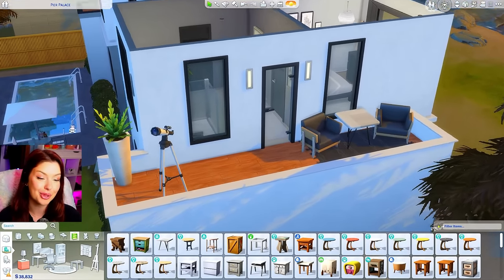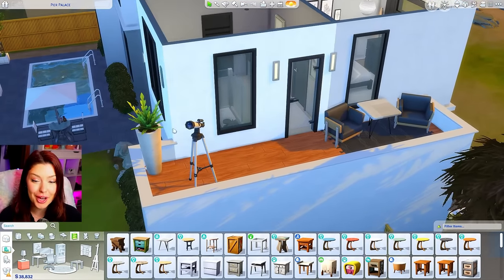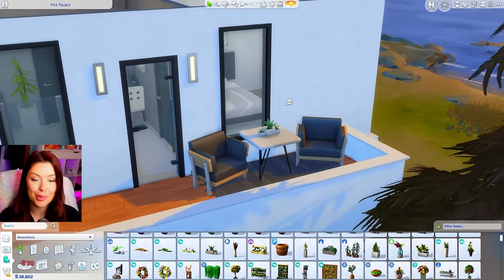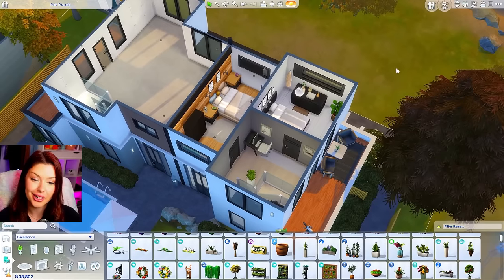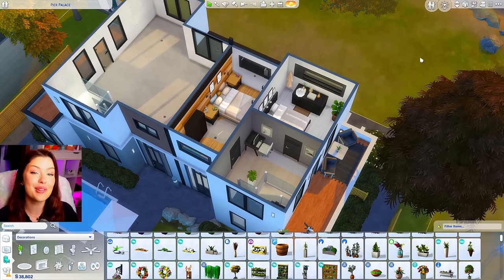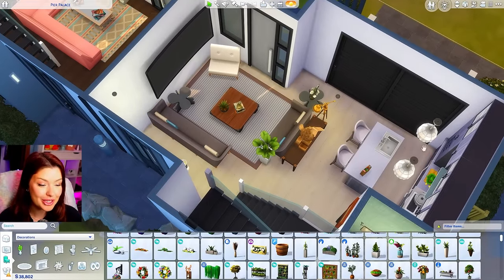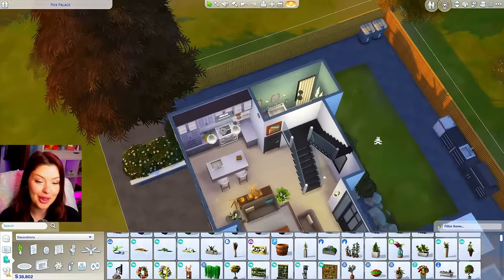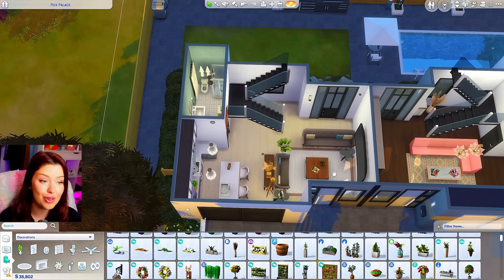Out on the balcony I also just kept it really simple — we've got chairs over there, I added a telescope as a skill item for outside, and maybe a plant on that table too. So the Google side — the bedrooms and stuff I really like. The downstairs got a little squishy with the kitchen, but I do like how the living room turned out, and our bathroom is really cute. Team Google so far. Let's see what we've got for our bedrooms on the Pinterest side.